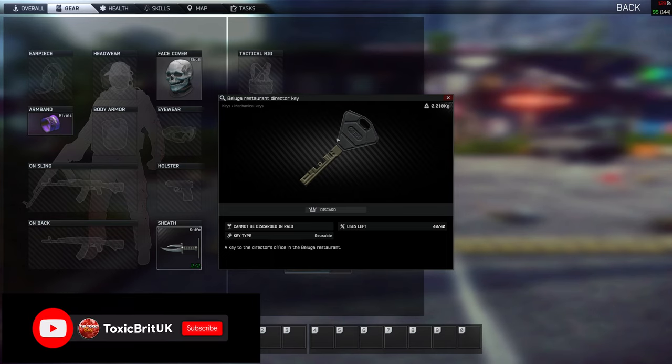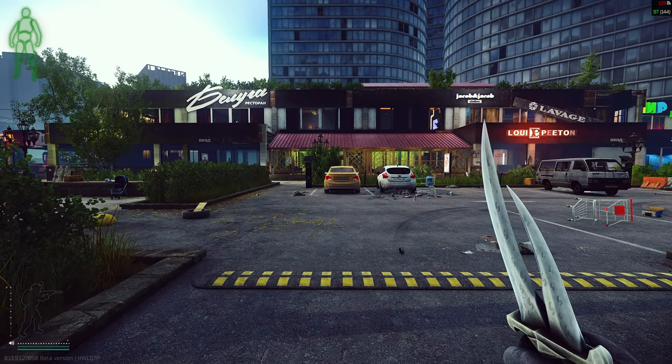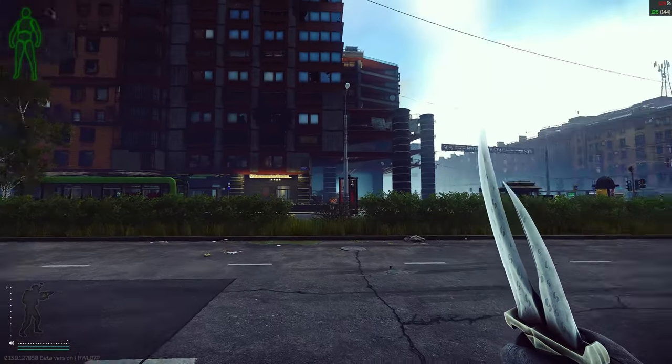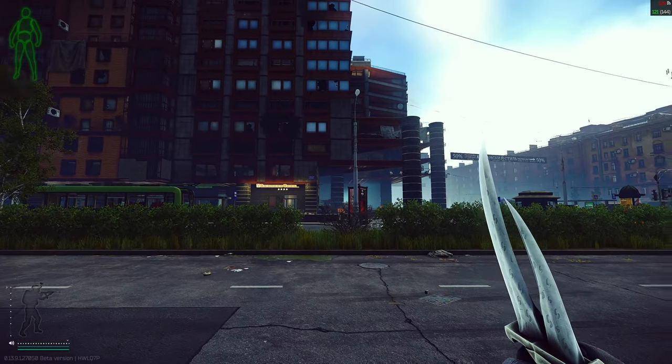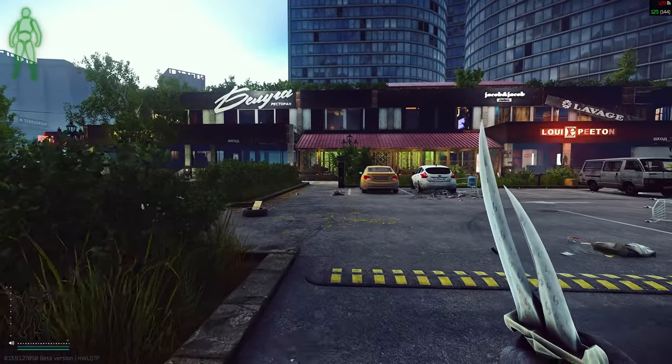Hey guys, today we are on Streets doing a key guide. The key we're looking at today is the Beluga restaurant director key — it's a quest key needed for 'Beyond the Red Meat Part 1'. It can be found in jackets, drawers, pockets, and bags. It has a value of 38,000 rubles. For landmark references, the Pinewood Hotel is behind me, the shopping mall is to my right, and Beluga is in front of me.